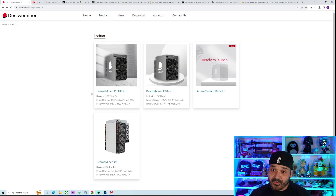Even more impressive though is the other model — the Ultra — coming in at 20.5 Joules per TeraHash, so actually beating the XP. What's even more interesting to me is how they were able to do it.